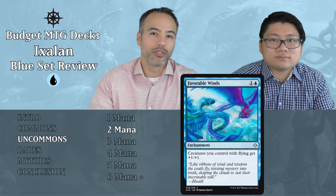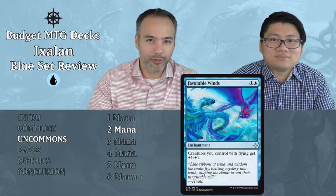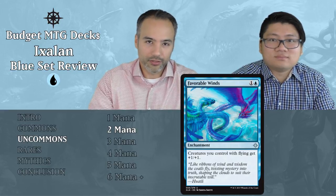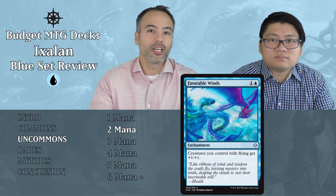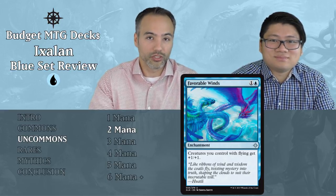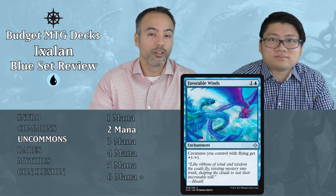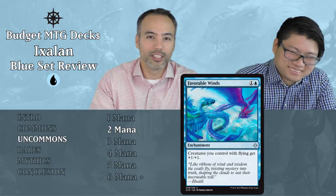Favorable Winds — one and a blue enchantment: creatures you control with flying get +1/+1. We're putting that card aside. In Constructed it's a lot of fun, and in Commander it's great when you build around it. In Limited you're just not going to have enough flyers to make it count. We don't like to play too synergistically in Limited because you don't have the chance of having all the cards you need for an optimal synergy strategy, which you can do in Constructed.